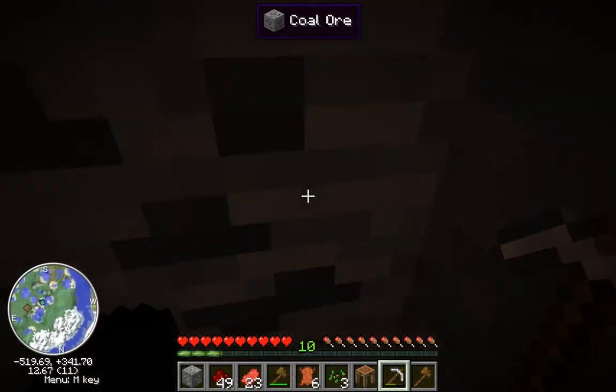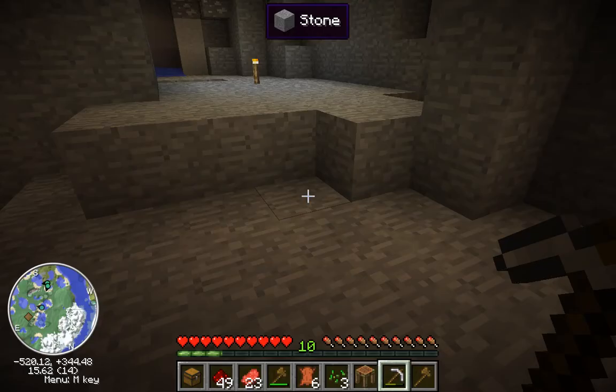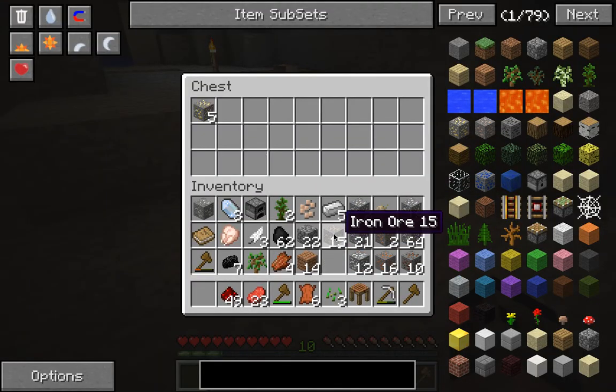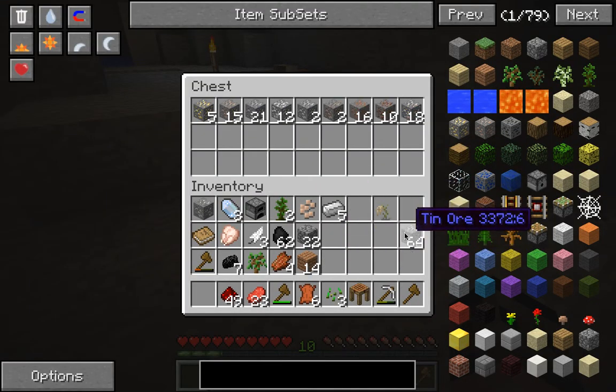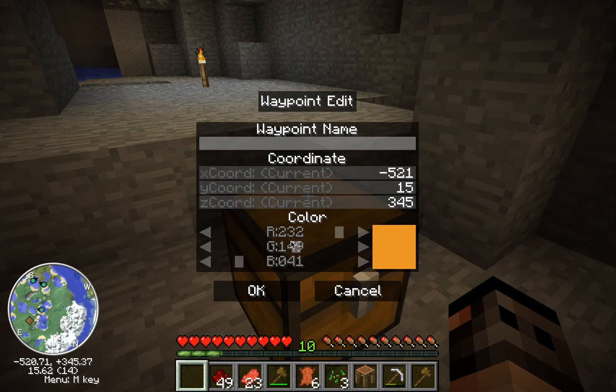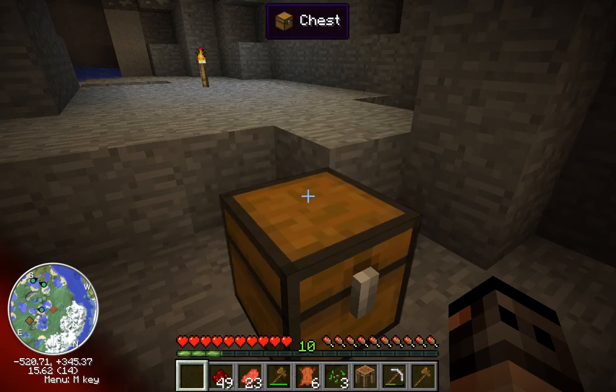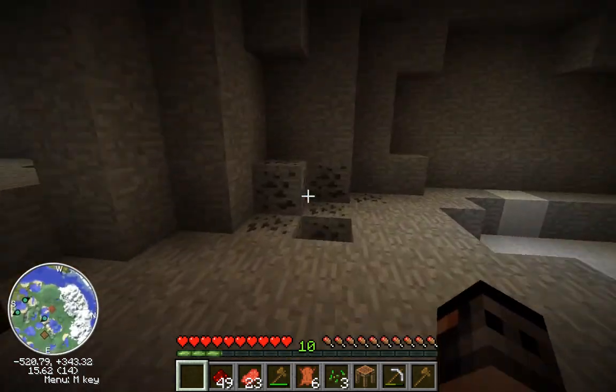I'm going to hop up here and put a chest down so I can put all my materials in it. Let's just put all this iron, aluminum, and everything inside — shove everything in, then hit C and mark it 'chest of ores.' We can save this and make it red. Chest of ores is down here, just so I don't forget where they are.